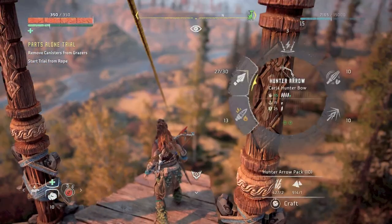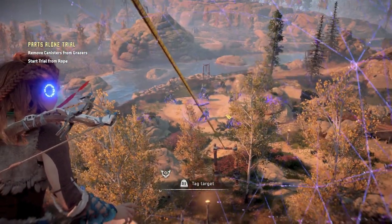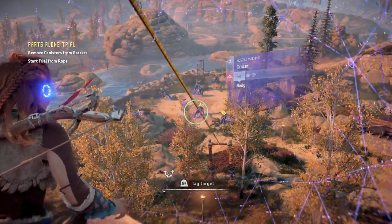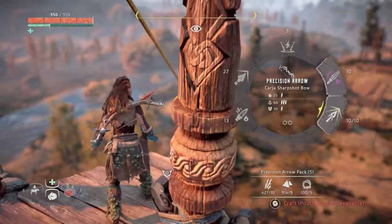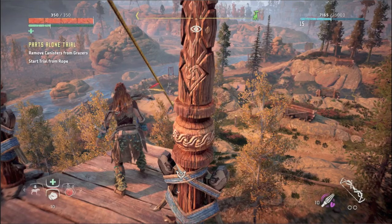For the Parts Alone trial, which is the first trial, you need to remove 10 canisters from the back of grazers. The way I went about it — and I think it's the best way — is using a sharpshot bow with terror blast arrows. It's very easy. Don't go down the rope until you're ready; your time will not start until you go down. Survey the area if you haven't been to the hunting grounds yet.